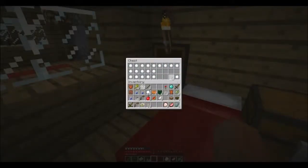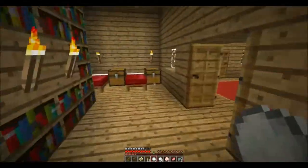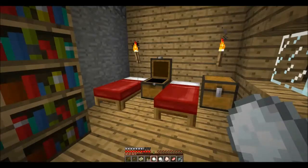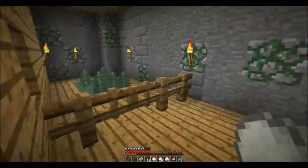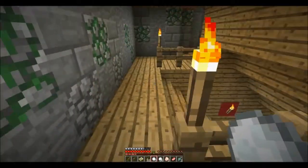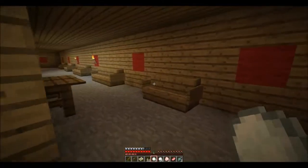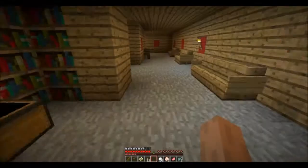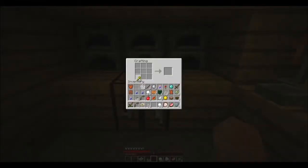Hello! Snowballs — good weapon. Iron, gold. Some wheat.